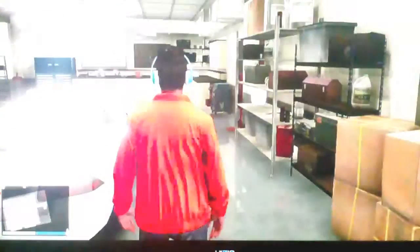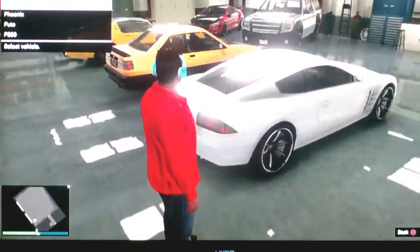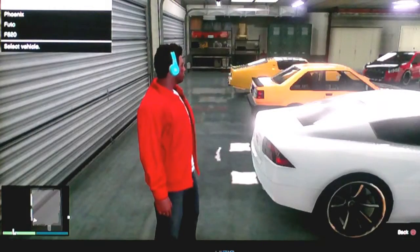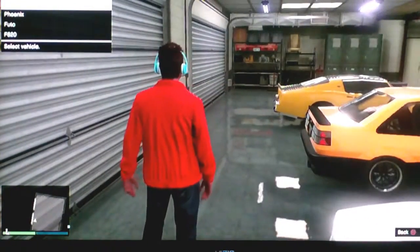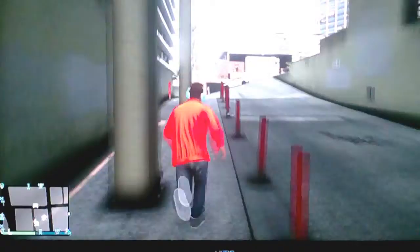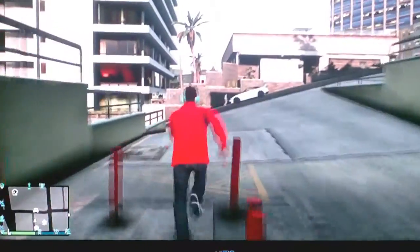And so we're just going to bring this into our garage. What you want to do is you're going to bring it down to your Elegy, and then you're going to press really quick to get rid of that, and then you're going to instantly walk outside. This will not get rid of your car as long as you instantly walk outside, because if you don't, your car will not be there. And your car is going to be right there.